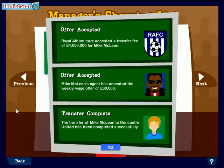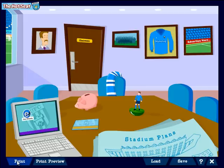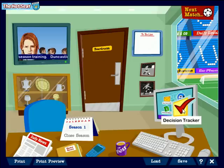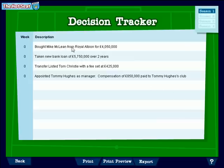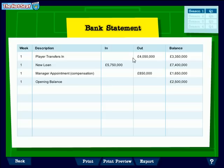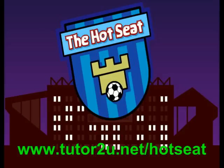I've got him. Mike McLean — the club has accepted the offer and his agent has accepted the offer. Mike McLean is now a Duncastle player. We can check the decision tracker — bought Mike McLean from Royal Albion for just over four million pounds. And looking at the bank statement, after we took out the bank loan we had 7.4 million, but four million has gone out for the player. Let's hope he does the business on the pitch.